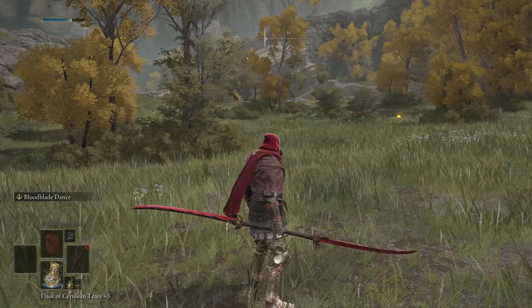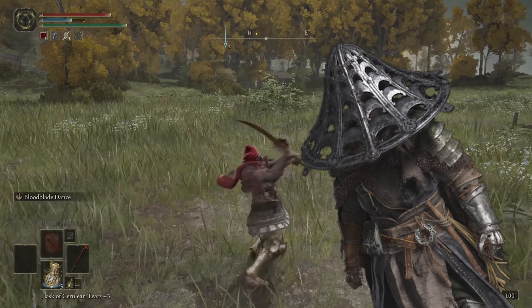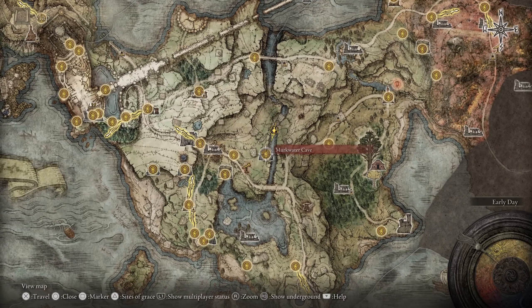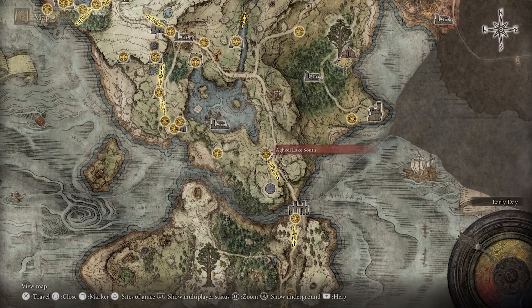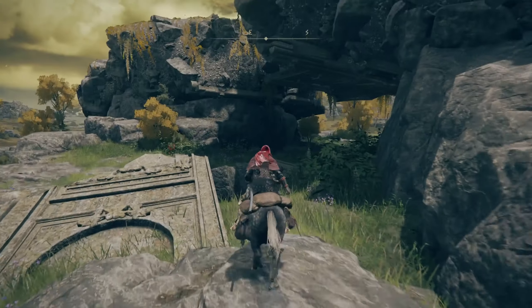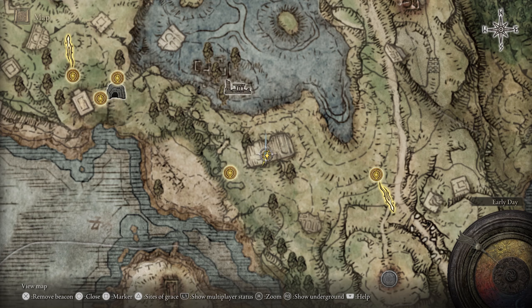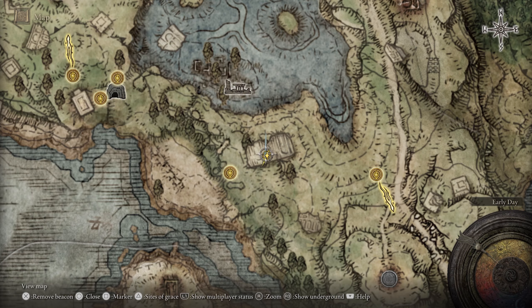Speaking of which, the first on our list, Eleonora's Poleblade — and arguably the best looking — requires that you complete a relatively simple questline helping Bloody Finger Hunter Yura. Yura can first be encountered southeast of the Church of Ele, quite close to the start of the game near the Seaside Ruins site of Grace, although this is completely skippable, considering it wasn't where I first encountered him.